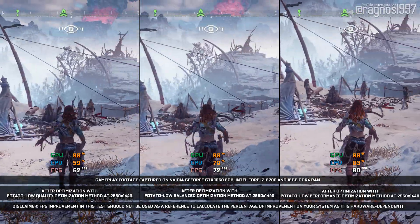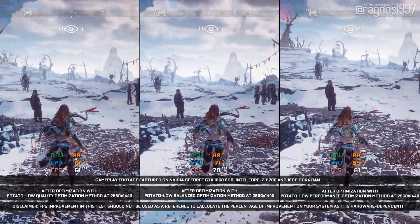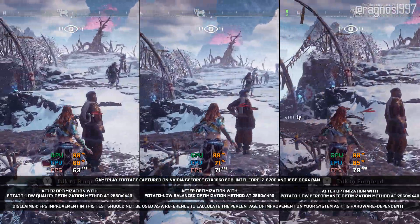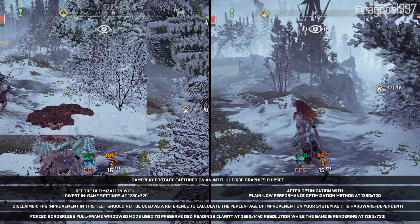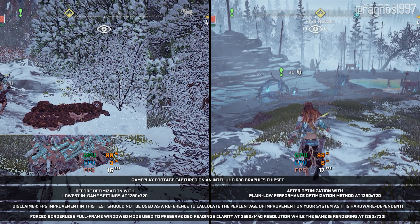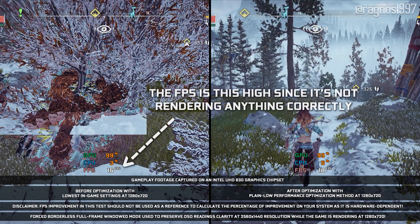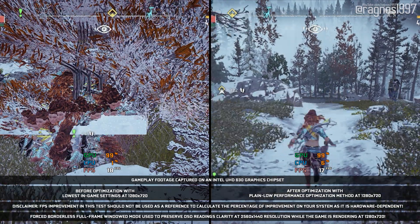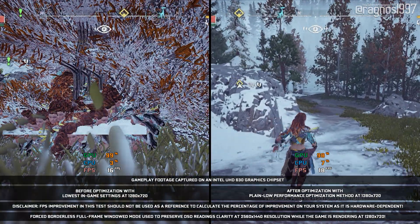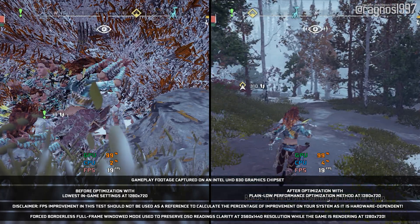Remember when I said that Horizon Zero Dawn is very demanding? It truly is. But let's try something out anyway. What happens if you run the game on an integrated graphics card, or any other graphics card with a lower amount of VRAM? Well, it appears to be broken at first — but not anymore. Now you can play Horizon Zero Dawn even on an Intel integrated graphics chipset. Considering that the game did not work at all previously, I think it is doing a pretty good job. Let me show you how it's done.